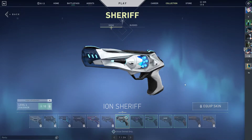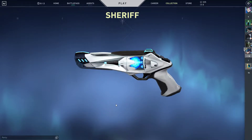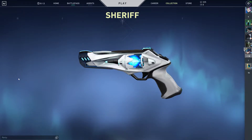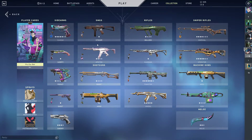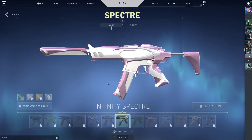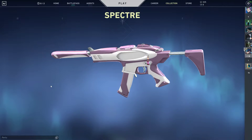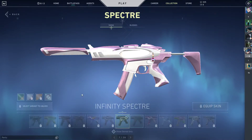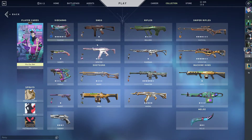For the Sheriff, I have the Ion skin but I don't have the finisher because I'm trying to preserve my Radiant points. I don't have skins for some guns since I don't use them that much. For the Spectre, I use it on bonus rounds and light buys, and I usually just use my friends' skins — they all have like Magepunk and stuff.